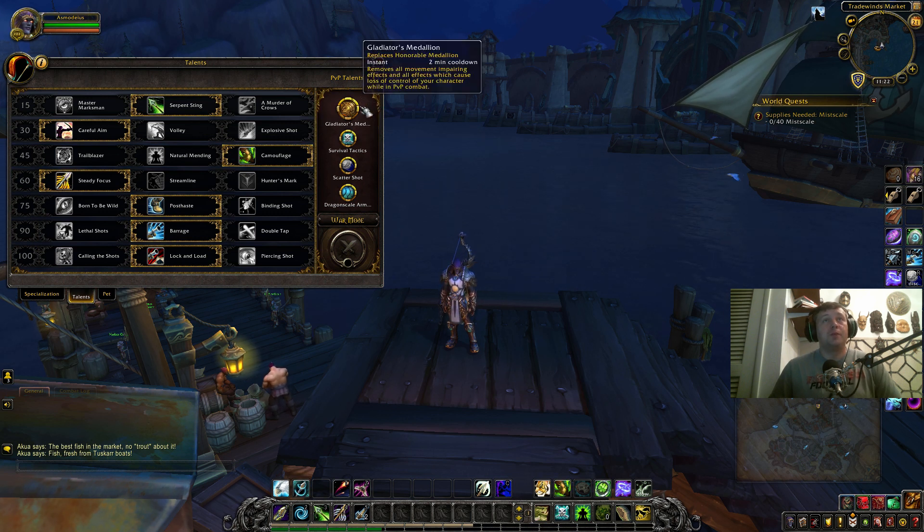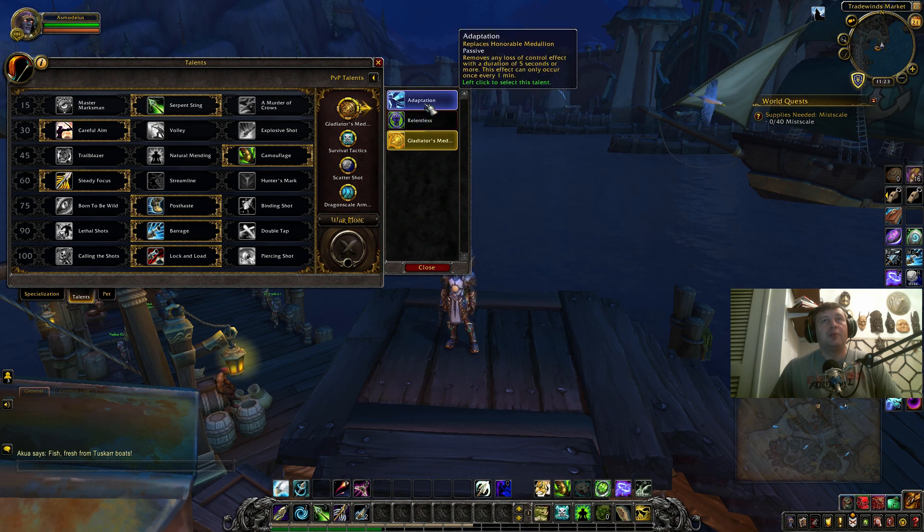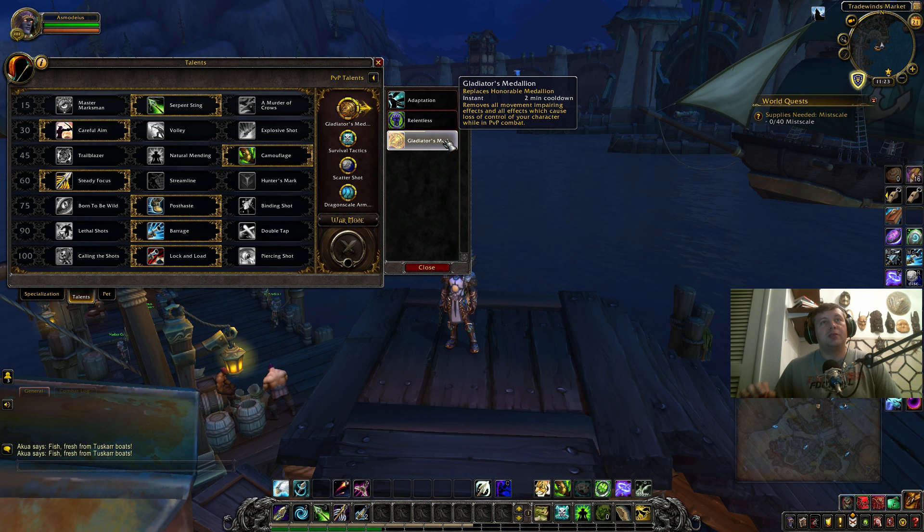Now for PvP talents: for your first slot we are packing Gladiator's Medallion. You can roll with Adaptation for casual play, but for arenas and rated battlegrounds Gladiator's Medallion is a done deal. Relentless requires a pocket healer to get real value. Adaptation will be knocked off pretty much by any rogue or warrior charge, leaving you without a CC-removal cooldown. Gladiator's Medallion pops for the exact CC you need to get out of — there's no substitute.